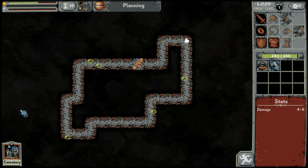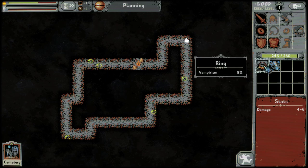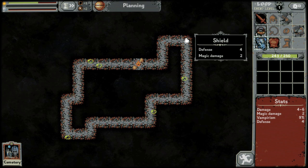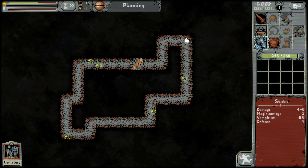So in the planning phase, you can lay down cards on tiles or cheat your equipment, that kind of thing. I am going to equip some line items here. Vampirism is kind of like life drain. I'm not quite sure about the magic damage — that might be damage that gets through no matter what. I'm not entirely sure.